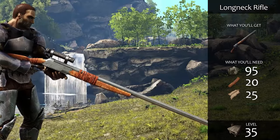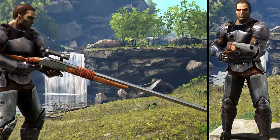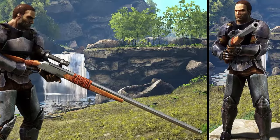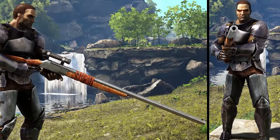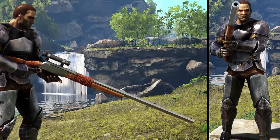It can be used on foot and from land, and on flying dinos' saddleback, but it can't be used underwater. Be advised that reload times are long, so it's best to engage your targets from a defensible spot at a distance.